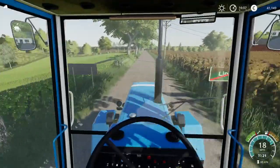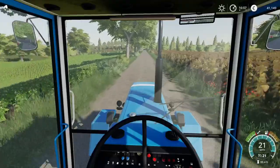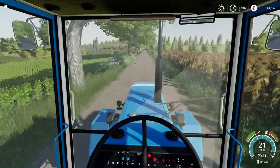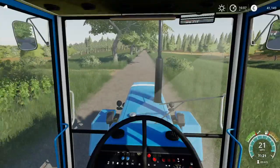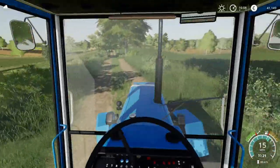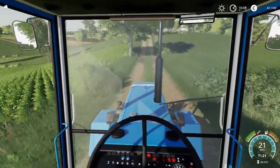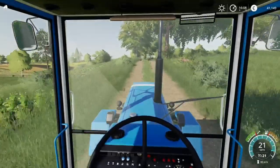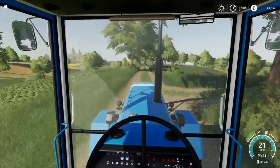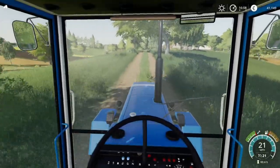I'm just compounding mistakes otherwise. So along here, chuck a left — should take us up to what was initially, if you start as a new farmer, the sheep farm. But obviously I've removed that; that's now a manure sell point. That's where the fort shrimp is, in one of the barns over here. Now as I recall, the fort shrimp is a little bit noisy — the E303 — but it does make a phenomenal sound when it starts.